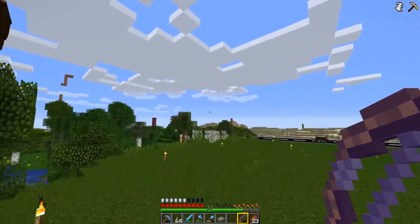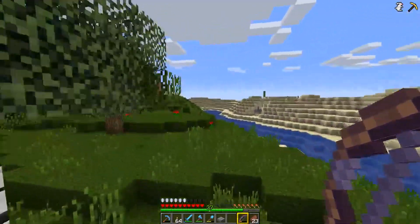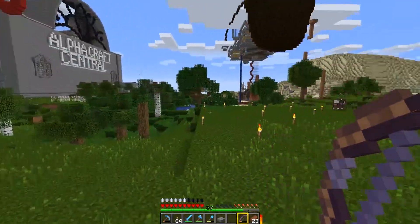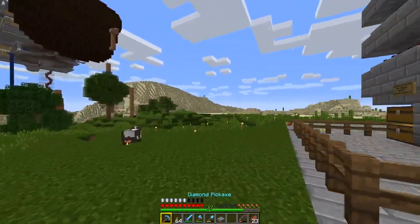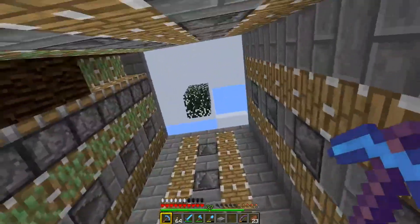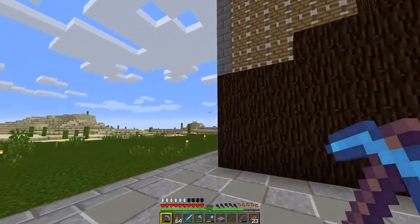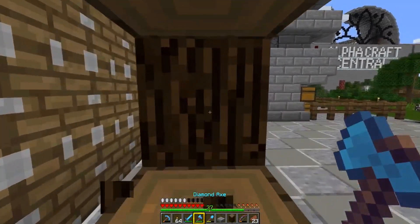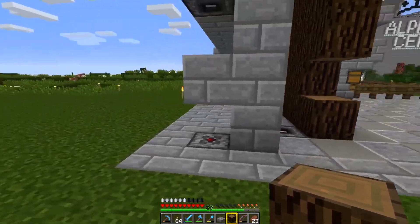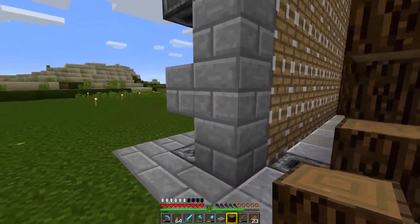I've also increased my render distance out to 16. I love this texture pack, Better Than Default 2.4, but the mobs are impossible to see. So here we are - this is where we were at the end of the last episode. We'd built all of this, and basically what this is - let me grab a bit of wood - it's just a wall of pistons. When the logs reach the end, that observer block fires the wall of pistons pushing everything forward.